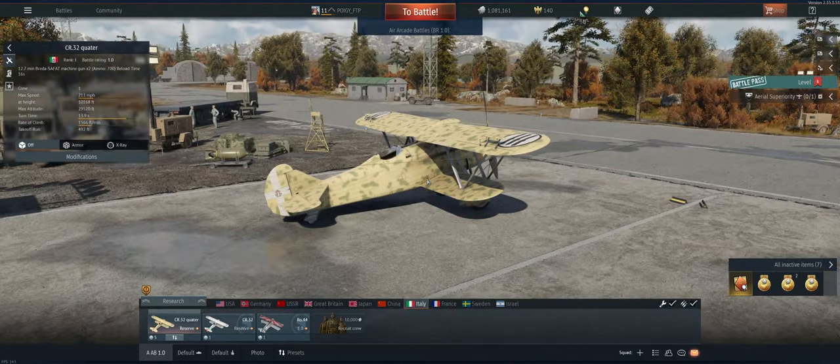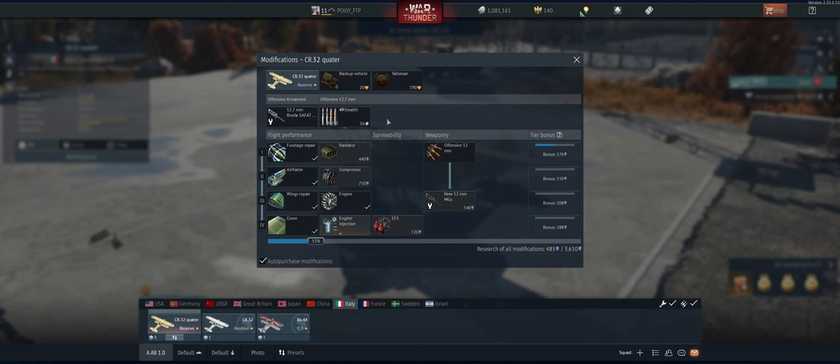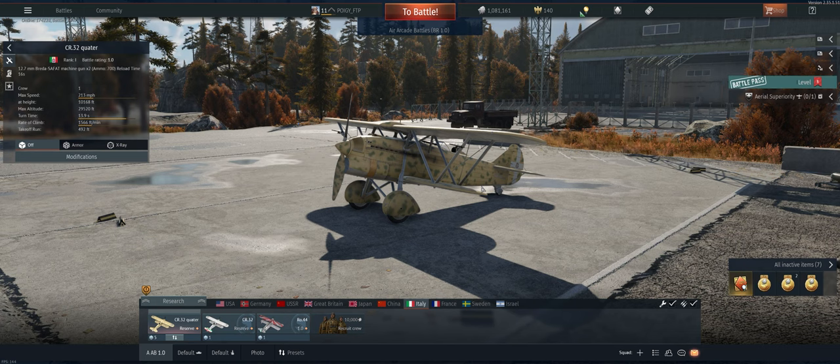All in all I really like this plane. We've flown it out a little bit as a secondary so we do have the stealth ammo now. It's a reserve so it came with a lot of the modifications already, but I like it. It's relatively maneuverable, it's got good energy retention, and it's got .50 cals that can hit pretty hard. Let's take it out and see what we can do.